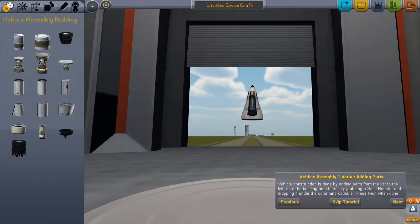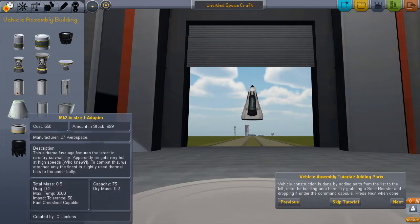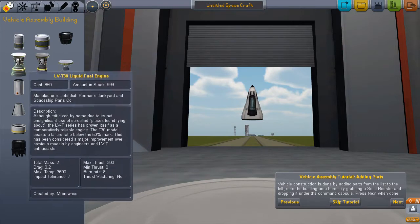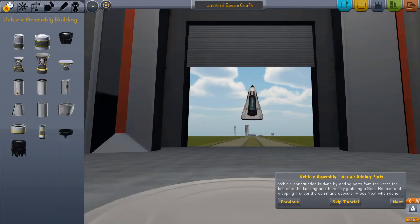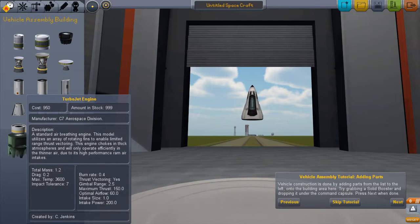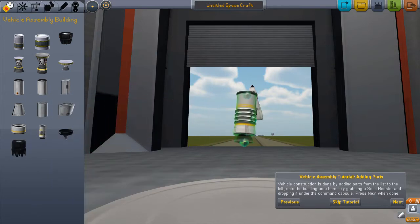We can take parts from the left and try grabbing a solid booster, dropping it under the command capsule. There's a fuel tank, jet engine, liquid fuel, fuel lodges, some adapters, and there's our solid booster. We also have a toroidal aerospike rocket and a turbojet engine. Let's select one of these.